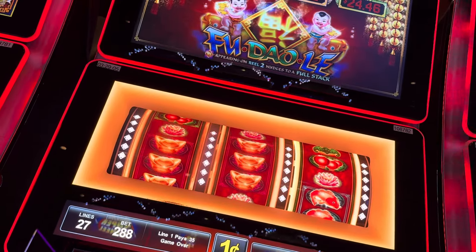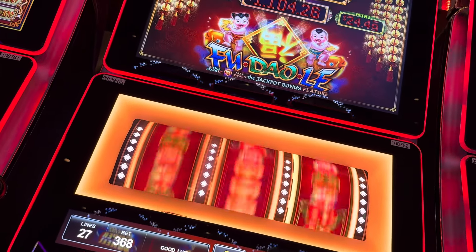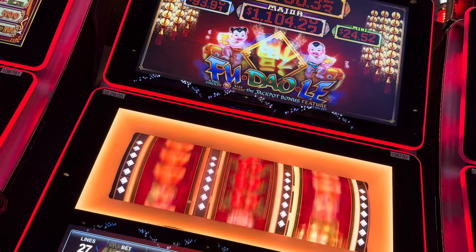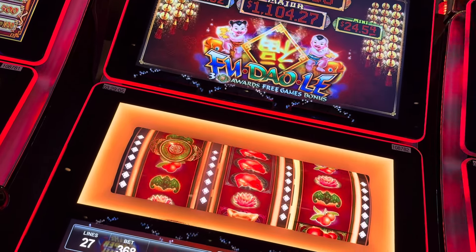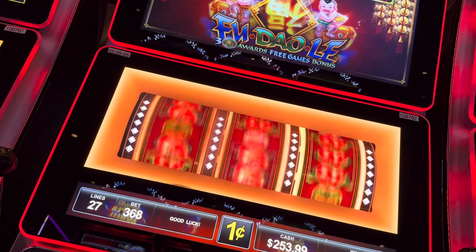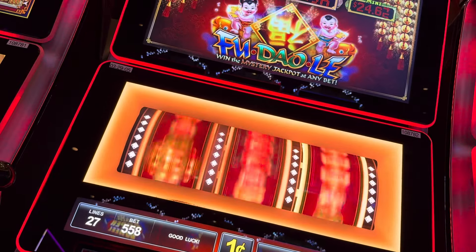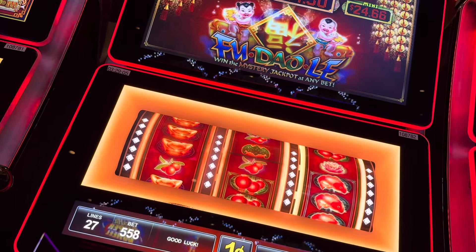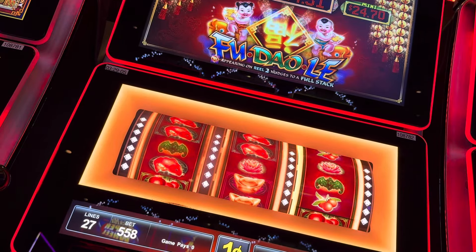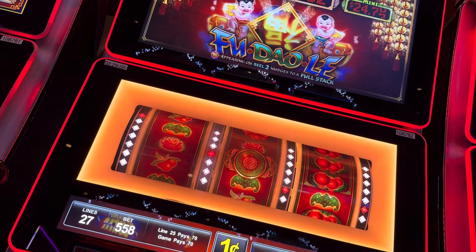A couple more, a couple more. Look at that sparkly thing — lots of those diamonds coming out in the bonus round. Need them in the regular round. 580, house money went out. 888.